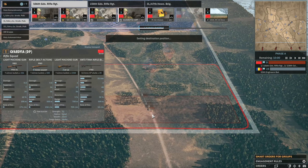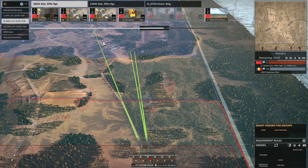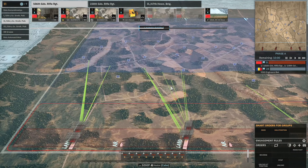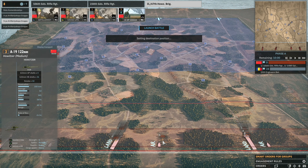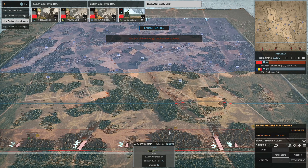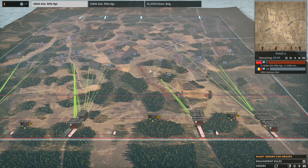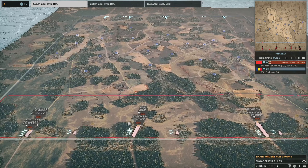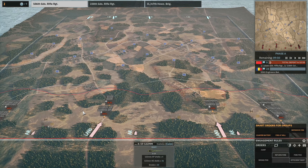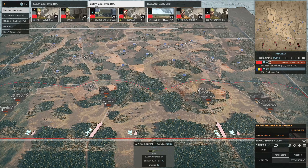Maybe AT rifles but not sure. Three of these can unload on the right side there and three of them can head towards the town. Once we capture the hill we'll put Maxims up there, and then what I'm going to do with the rest of my points is buy in the artillery. Launch the battle. If we see any machine guns we will hit them with the 122mm A19s - these are pretty accurate range so that's good. I will want to get some radios up to the front line though.